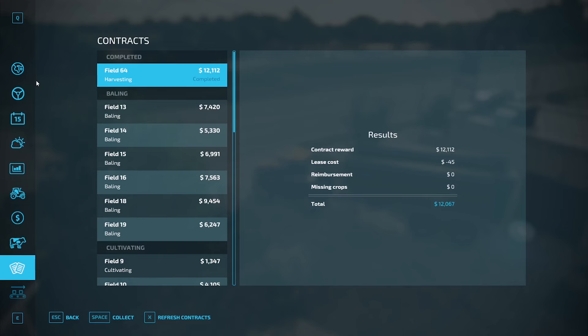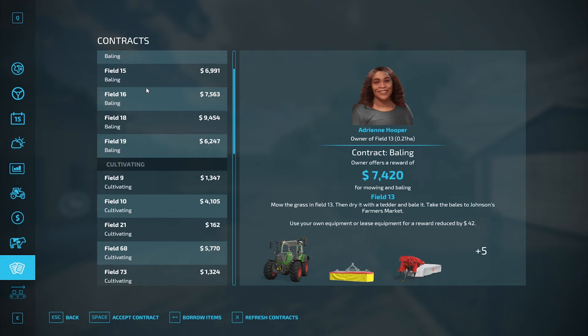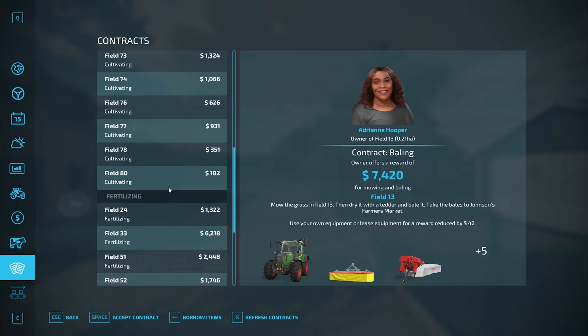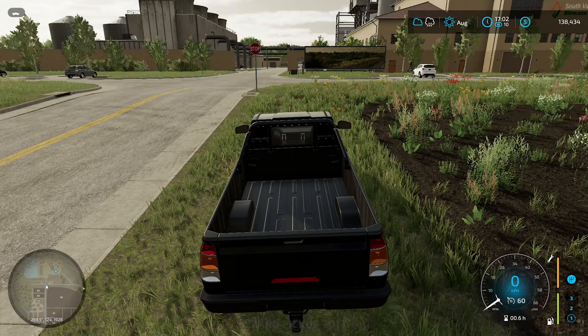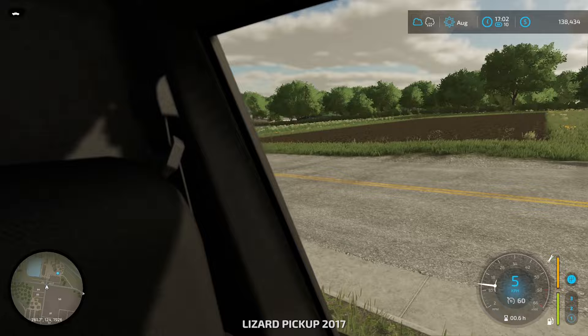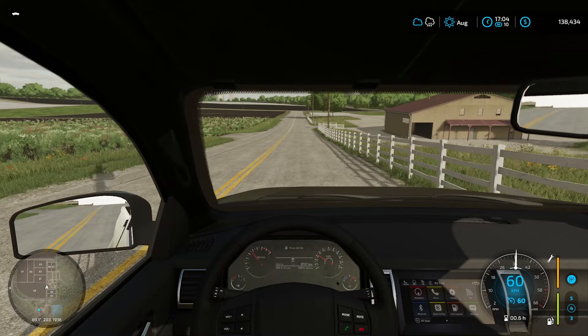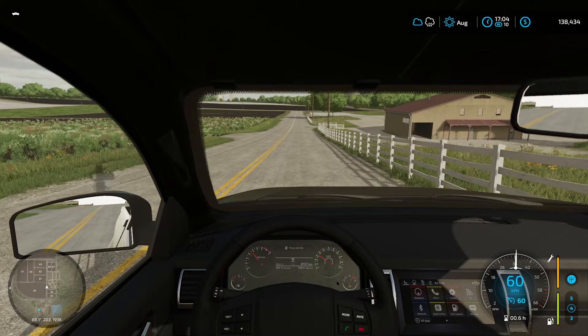Contract is done — there we go! We've got a little bit of extra money out of that. Another contract done — $12,067 bucks, definitely happy with that. No other harvesting jobs at the moment. Did download the mod so now we can refresh contracts every hour and see if something unique pops up — nothing new there. We'll just head back home. Looks good — we didn't leave too much behind that I could really see.